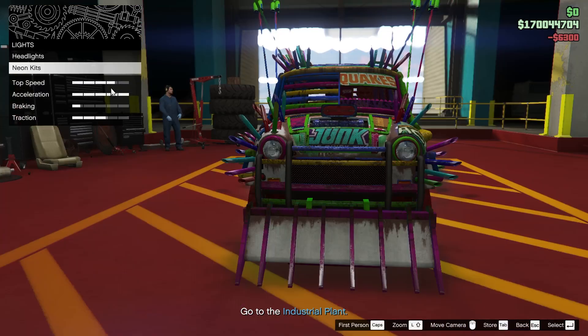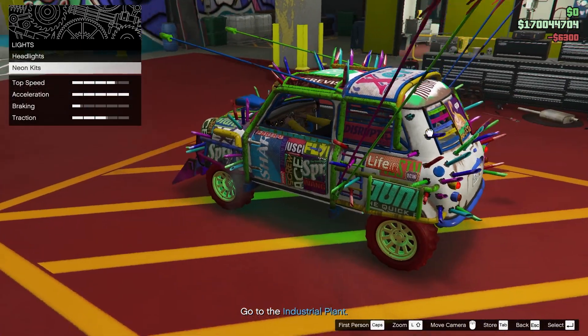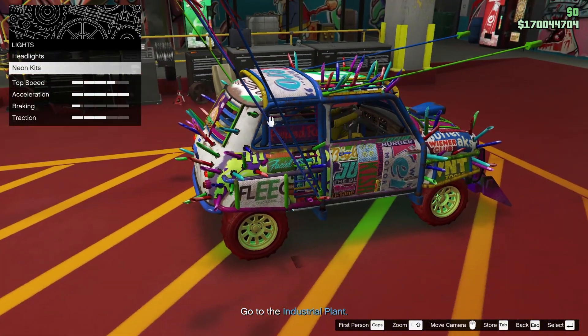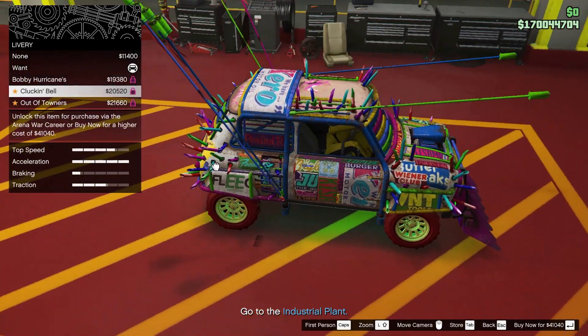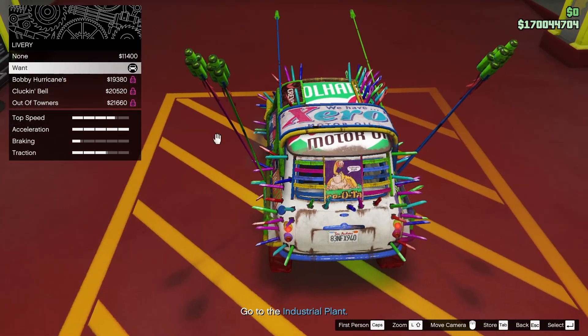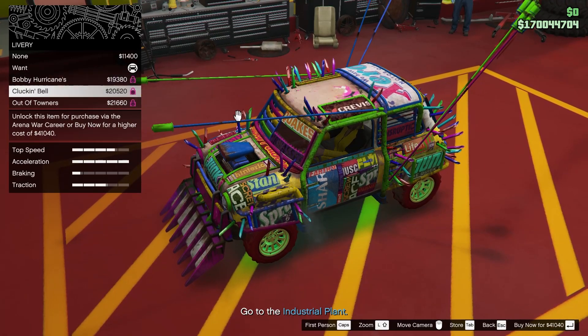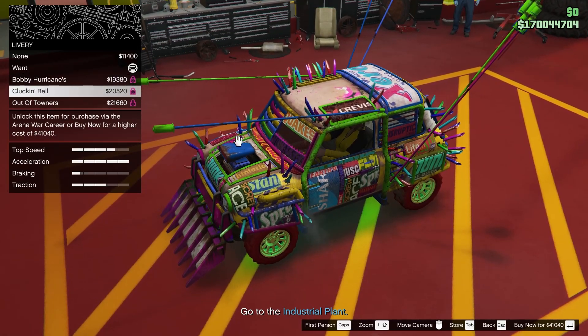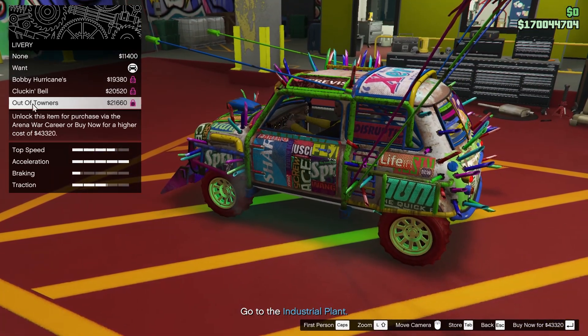On normal cars you can change headlight color, and I don't know why they haven't put it in the normal stuff. I guess they're just lazy. These arena cars came out like two or three years ago, I don't know exactly when. They had time to start doing it but sadly they're just being lazy, they don't want to do it. Anyway, let's go out of town.